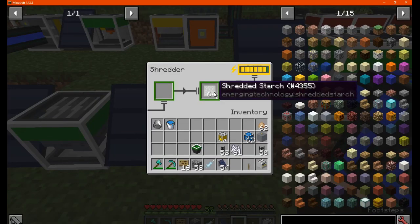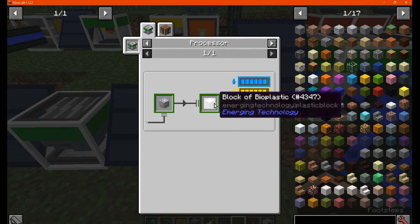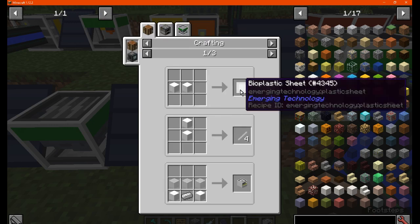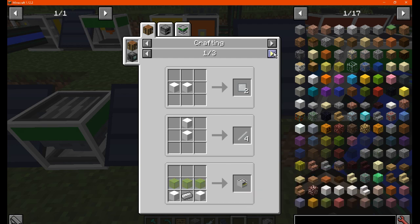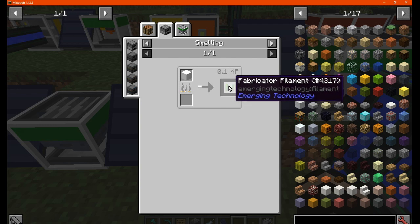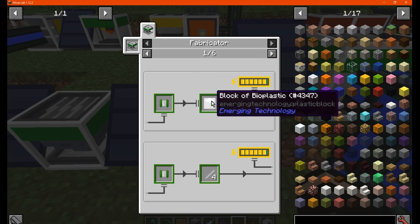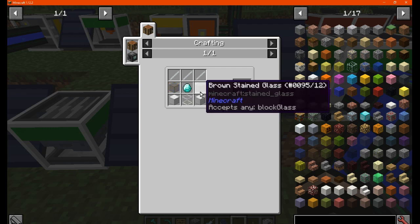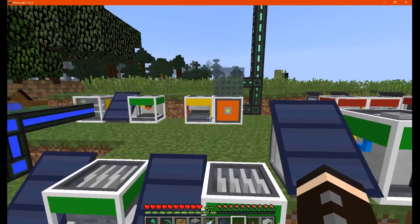Once you've got your shredded starch, which you can use for blocks and other things, you put it in the processor and then you can get a block of bioplastic, which you can use for bioplastic sheets, bioplastic rods, and other things. You can also use this to get fabricator filament to make fabric in a fabricator, which lets you automate the process. You can make a fabricator once you have some bioplastic rods, so you can automate things fairly quickly.